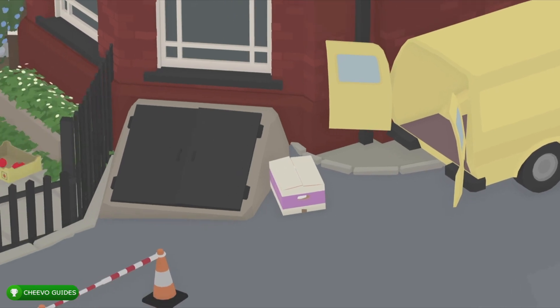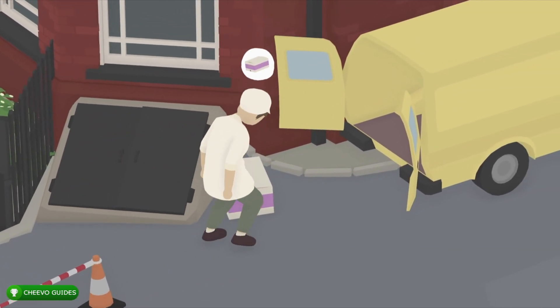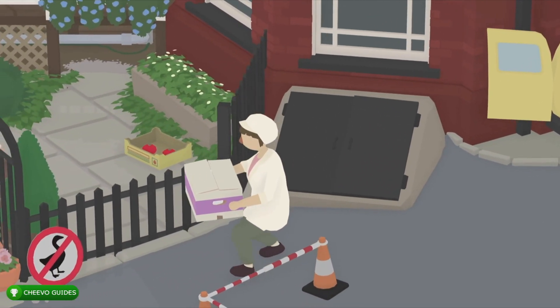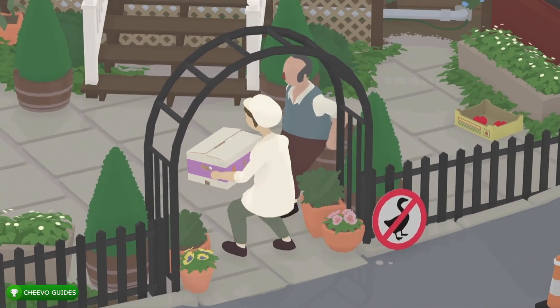When you start off the area you want to interact with this box to hide in it. You want to make sure you hide in it before she sees you, otherwise she won't pick it up. Once she picks it up she's going to walk you inside. Once you're inside you're going to make a noise and escape.